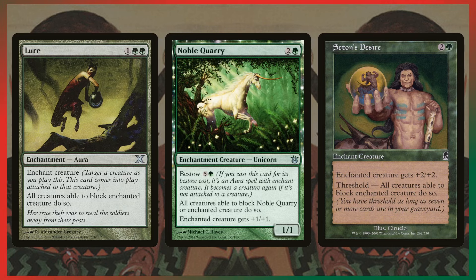These are the aura versions. You can only put them on one creature, and if that creature dies the effect goes away. Noble Quarry is an exception because of the Bestow effect — when it falls off as an aura, it turns back into a creature. The problem is it becomes a 1/1 with all creatures forced to block it, but that can be a good thing: if you have a bunch of creatures you'd rather get combat damage through because someone is low, force all the blocks onto Noble Quarry and deal all the combat damage with your other creatures.